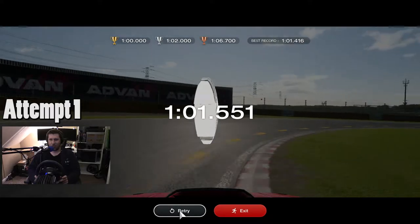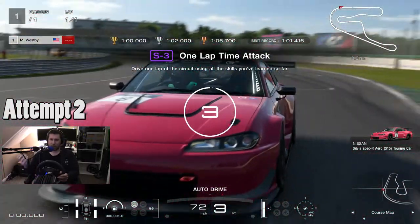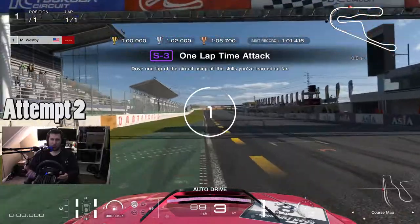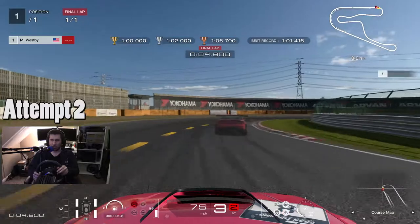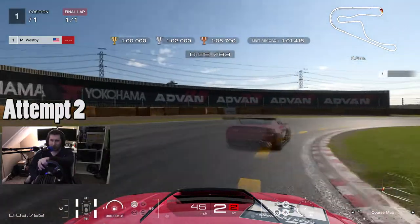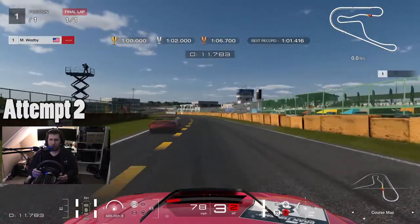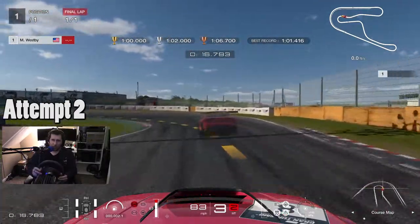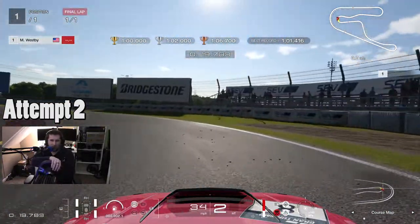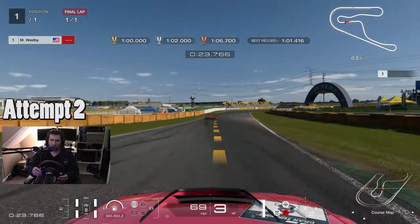I think hitting one minute dead is very achievable, so let's try that again. This car has got all sorts of downforce, reduced weight, and grippier racing tires — it's just completely different to the Ferrari F50, which was heavy, mid-engined, and felt like a boat. This car is light on its feet, even though I brake like garbage. It's so light, so nimble, so grippy.